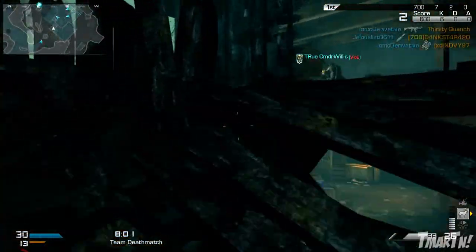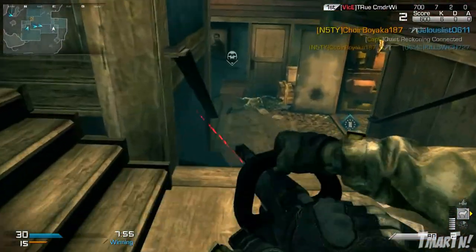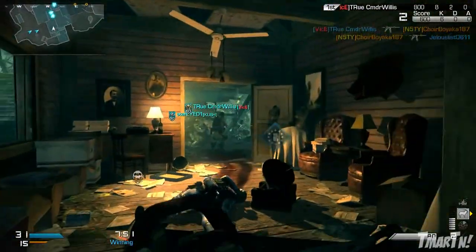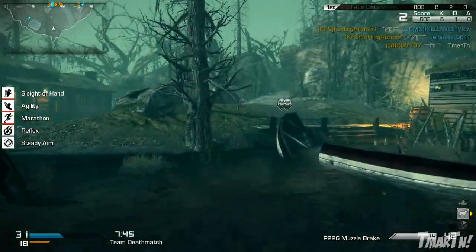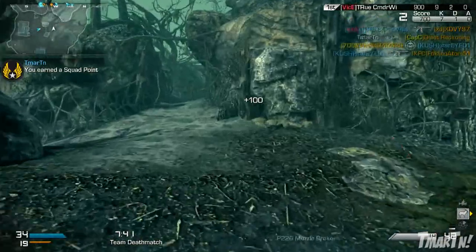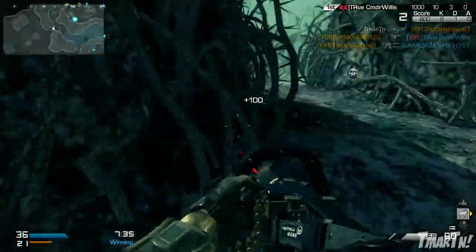For magazine size you've got 80 rounds in your mag, while all the other LMGs have 100, so it's 20% less — not a huge deal but it is a downside. For reload speed you've got the slowest reload of all the LMGs: 8.83 seconds if you're completely empty, or 8 seconds if there's at least one bullet left when you reload. A second or two difference isn't a big deal in the grand scheme of things. So those are the basic stats of this weapon.